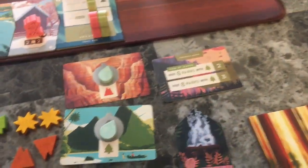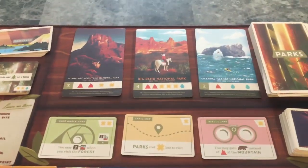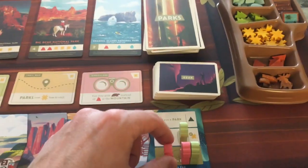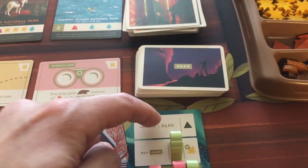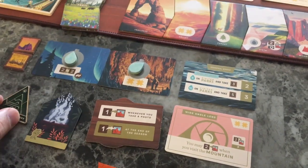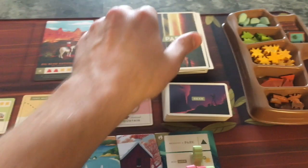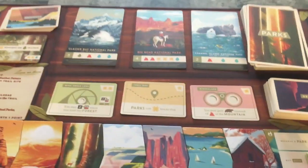Green has to bring their other hiker in. They're one water short of one park, but they can get another one if they'd like, or get some gear - though they won't get the discount. They could reserve it to take the first player marker token. But they're going to come and visit this park for two mountains and two sun.